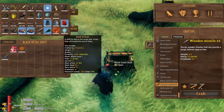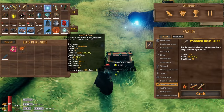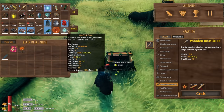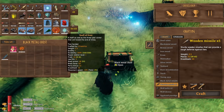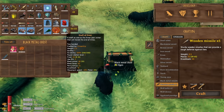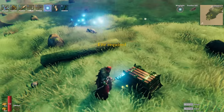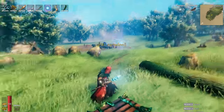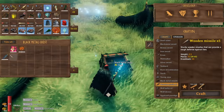Last on the staffs list is the Staff of Frost — described as 'a staff as cold as the three-year winter that will herald the end of times.' It does 30 frost damage and also uses Eter. Look at that wrapped blue frost crystal — such an amazing thing.